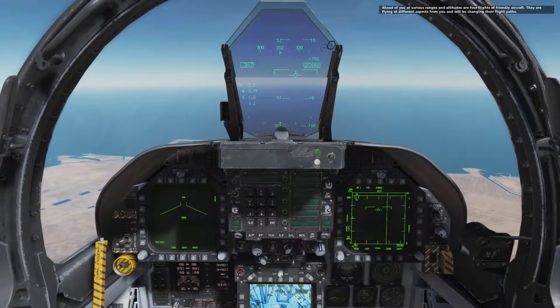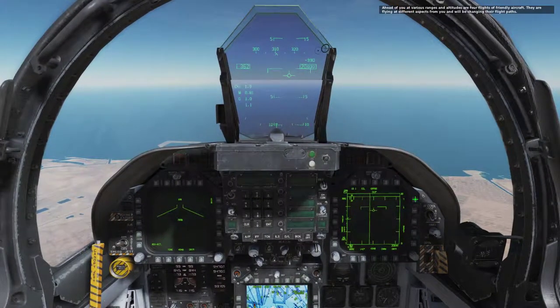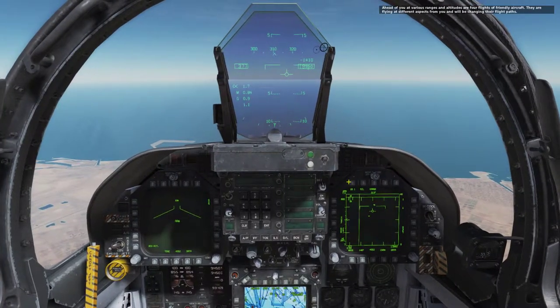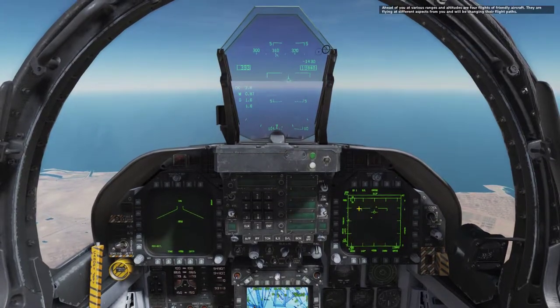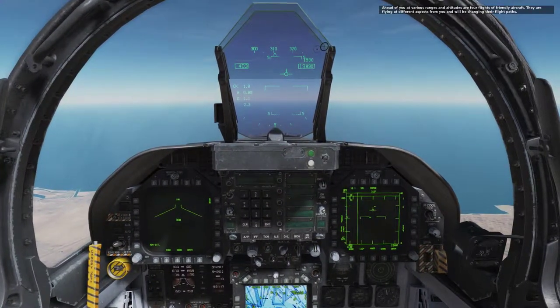When you spawn in, you'll have aircraft directly in front of you. Put it on 40, then put your bar up to whatever you want — 40 with one bar is working fine for me. I'm able to see all those aircraft on my radar and I can even lock them.